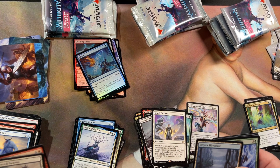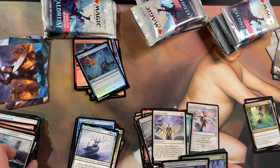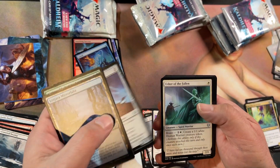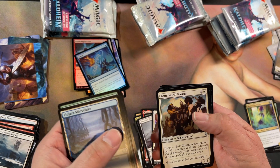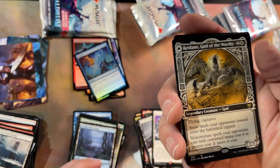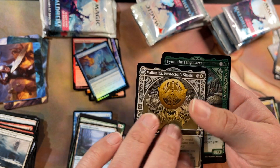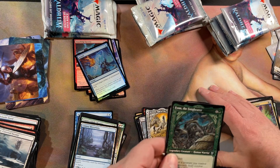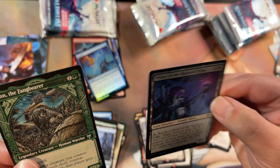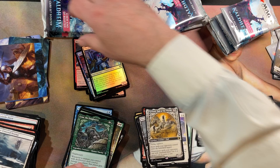This one had literally only two commons in it, so hopefully this pack gives me something. Uncommons — way too many uncommons. Got a saga god, that's a rare. Another saga uncommon and a foil common. Foils have been pretty trash.